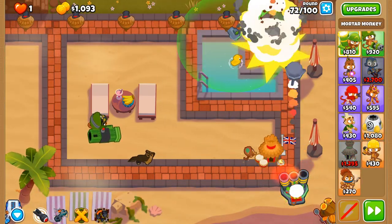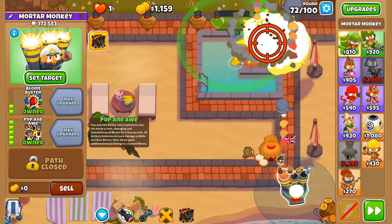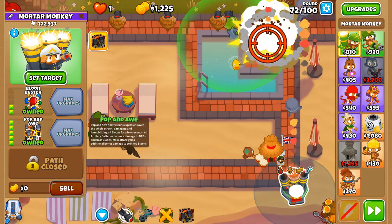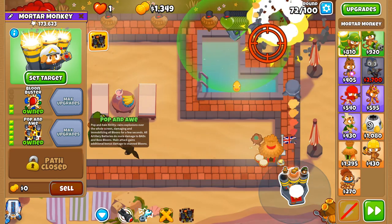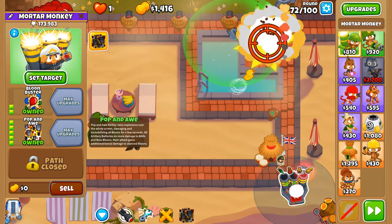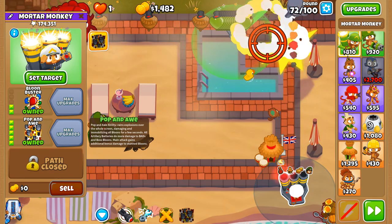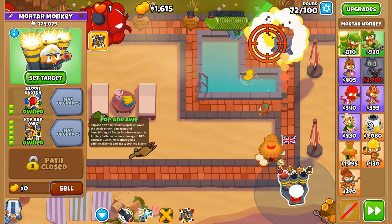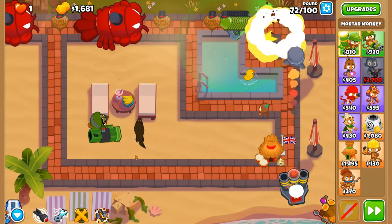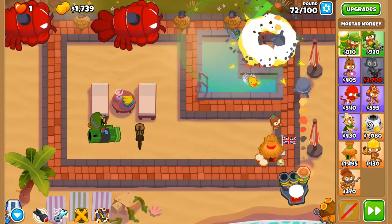We're gonna soon be able to have Pop and Awe — and it's now here. Each shell does much more damage, rains explosions over the whole screen damaging and immobilizing all balloons for a few seconds. All artillery batteries do more damage to BADs and boss balloons. Main attack also gains additional bonus damage to stunned balloons, which is where we're going to be utilizing Striker Jones's Concussive Shells.